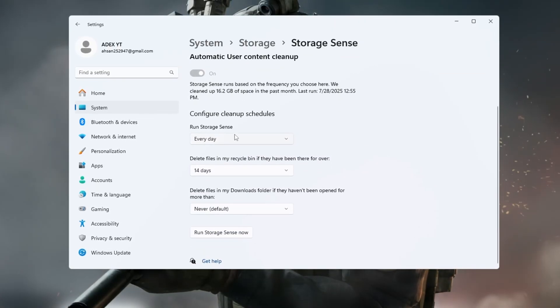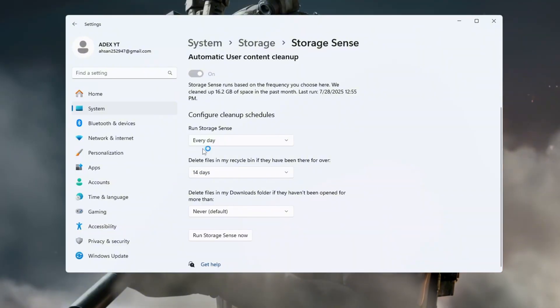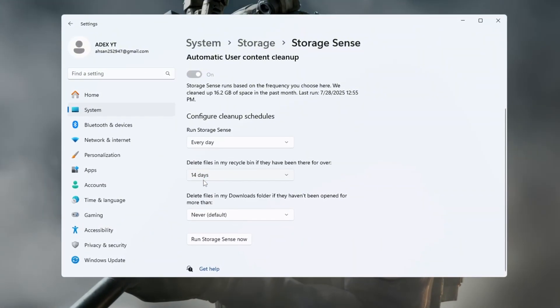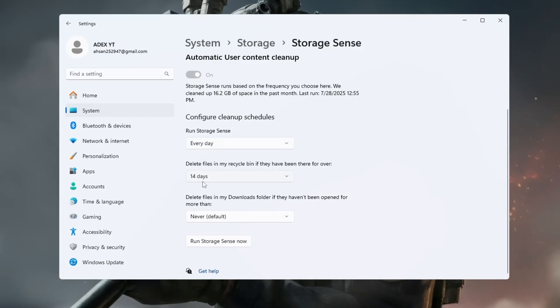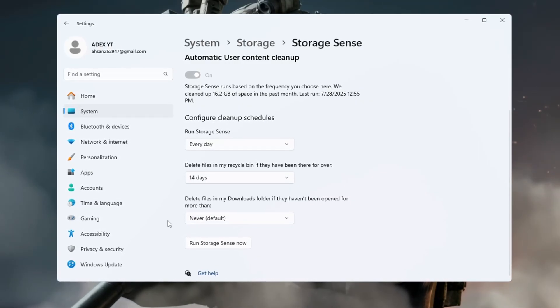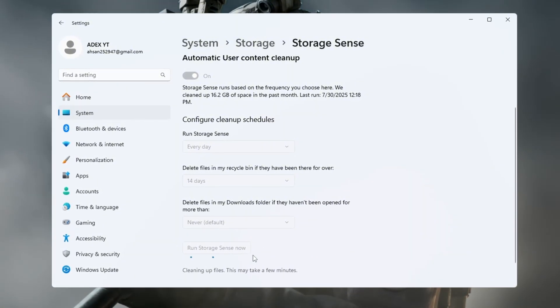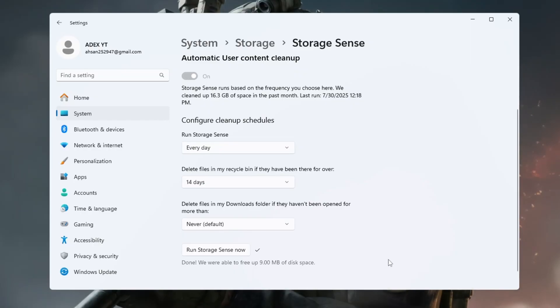Next, click Configure Cleanup Schedules. Set the cleanup to Run Cleanup Every Day and delete files in Recycle Bin after 14 days. These settings will help keep your system clean and stop it from slowing down over time. Now click Run Storage Sense Now to clean up your PC right away. Doing this regularly keeps your PC running fast and helps improve FPS and reduce lag in CS2.